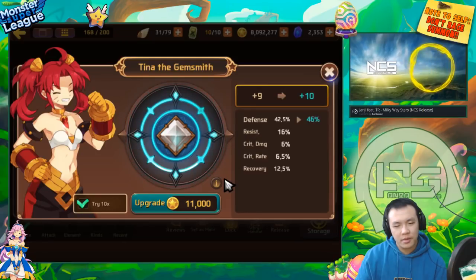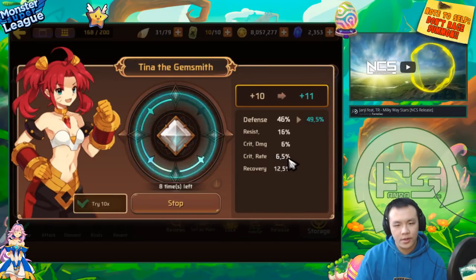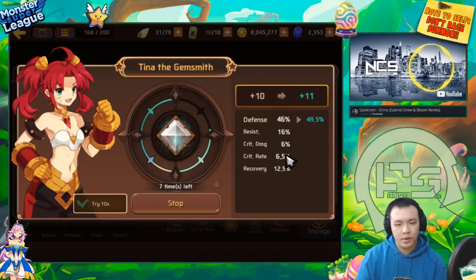Ruin gems are really hard to use because you just need so much. The set bonus requires high crit, so without good crit substats ruin gems are basically useless. But they are the most effective gems - the best set to have in like 90% of situations if you have the substats to back it up. Then it rolled once into resist - not too bad. But it wasted two rolls into recovery, which is kind of sad.